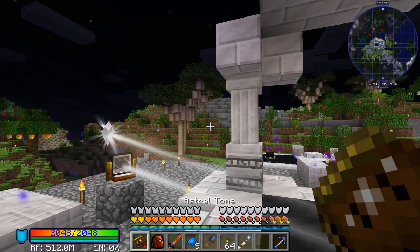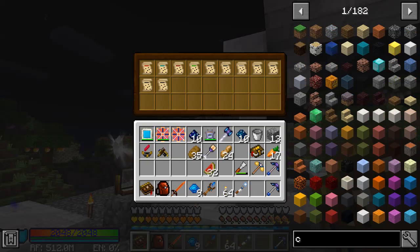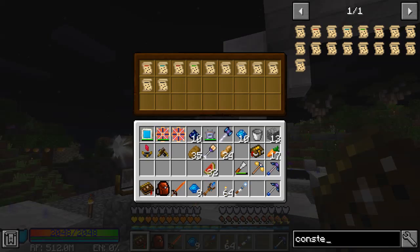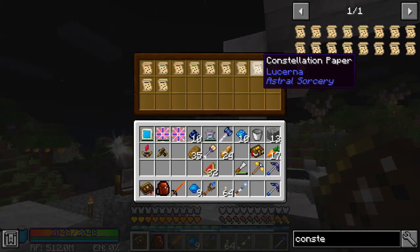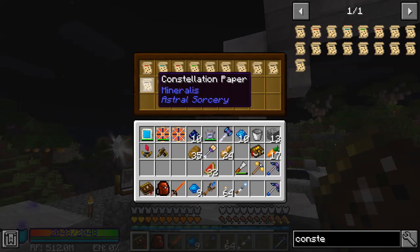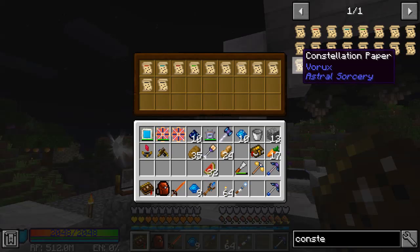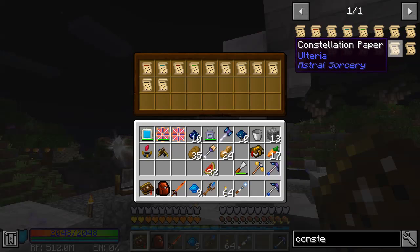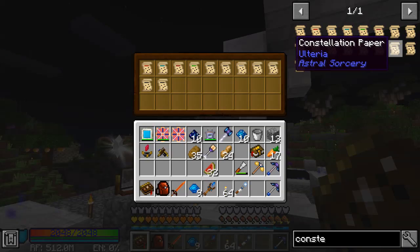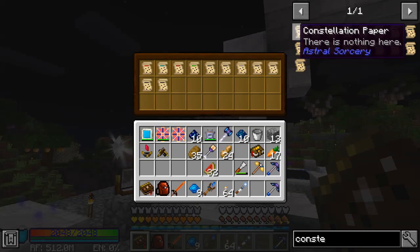Next thing I'm going to cover real quick: you can store your constellation paper in here now. We have found a few more constellations between episodes — we actually don't have too many left. For our more obscure constellations, we now have Horologium, Lucerna, Gelu, Mineralis, Vorax, and Pelotrio, plus a few others. We're having a hard time finding altars with more blank constellation paper, but thankfully you can actually craft the constellation papers individually if you can't find them.